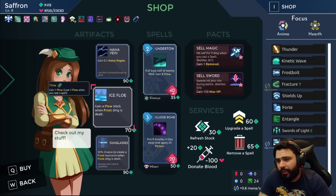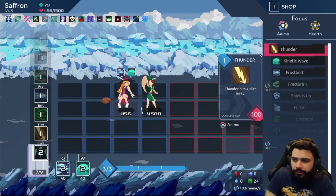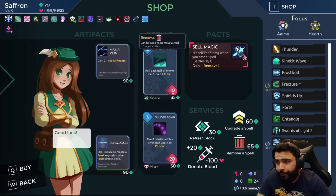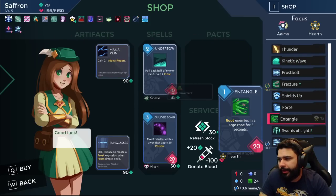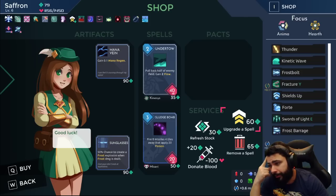Ice Flow — now our frost-flow deck is synergizing! We need mana really bad. We're going to fight Celeste and be doing a lot of movement. Hit self for five damage when you cast a spell — we have to be careful. I really want to get cards out of my deck. This is a good shop — I'll take the chance, remove Entangle to keep our deck clean. We can buy another upgrade and get double Shield Up, which I think is really good, or go for Mana Vein. Mana Vein is pretty important — we're gonna go Mana Vein and just play very safe.